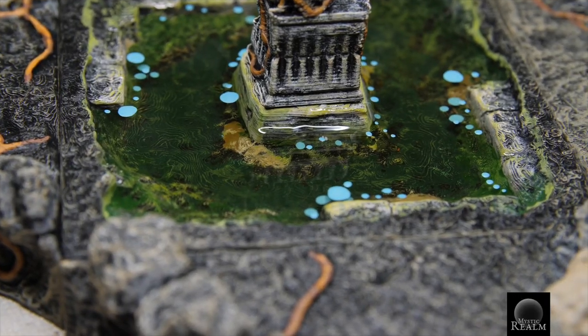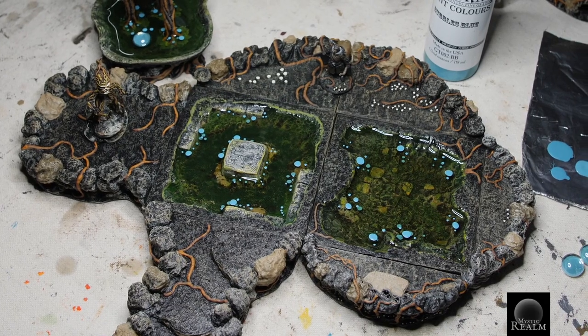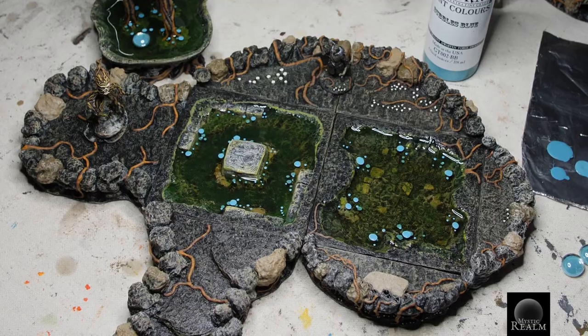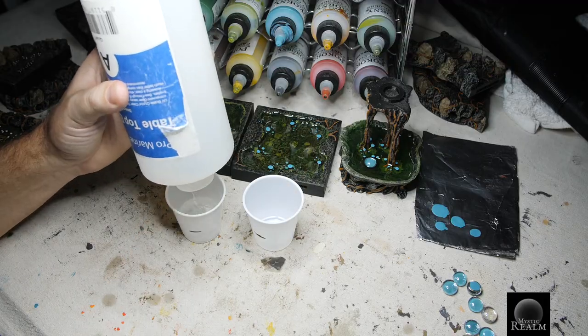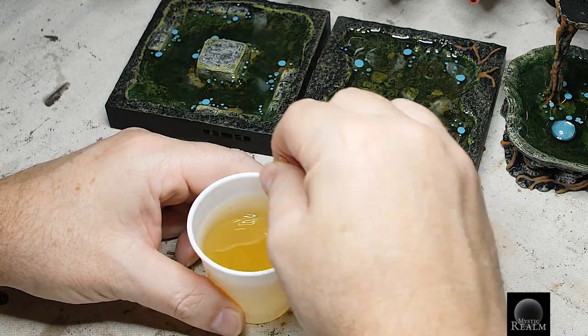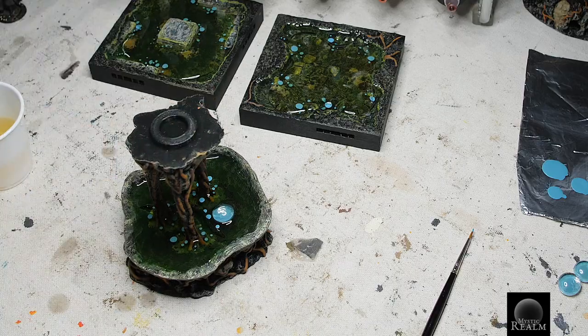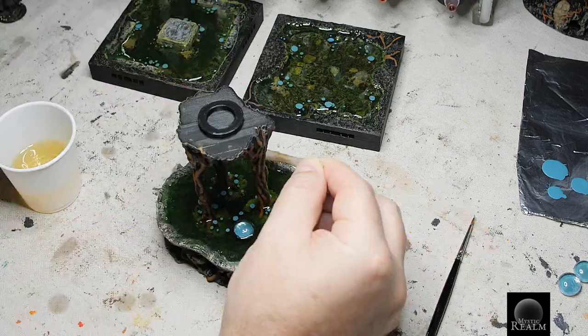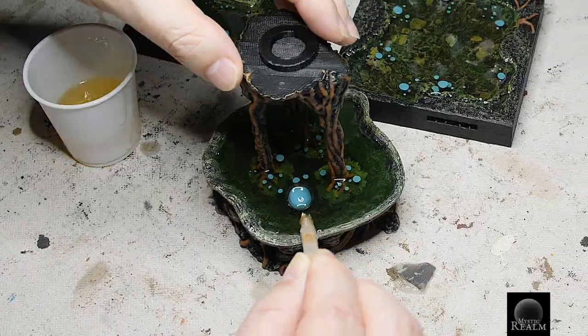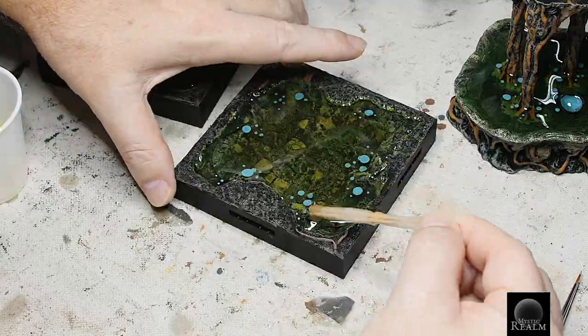Let's do a quick look at these pieces in play. Let's add our third and final layer of resin — measure two equal parts, mix them together just as before, and pour that in. On this last layer you're really going to want to make sure the resin hits the edges of the moss green; that's really going to sell this piece when people see it.